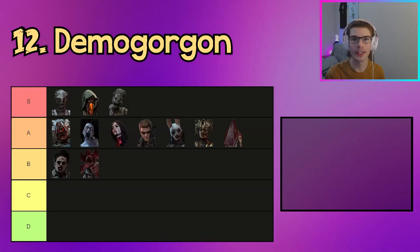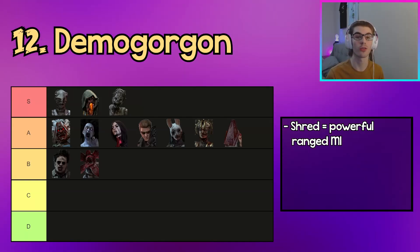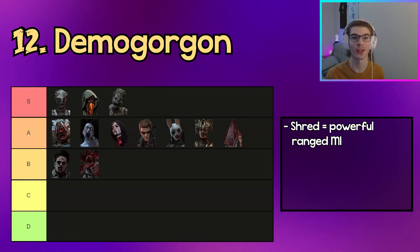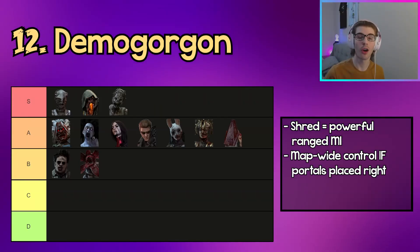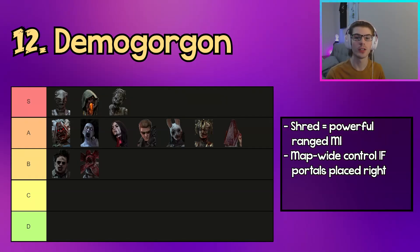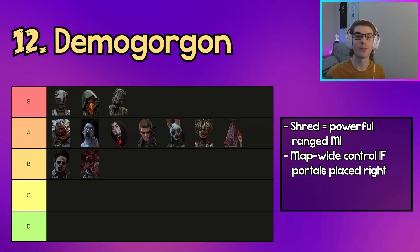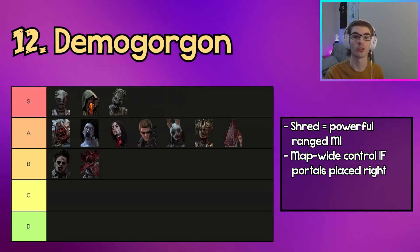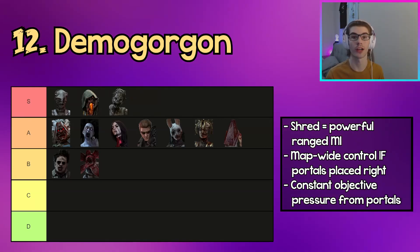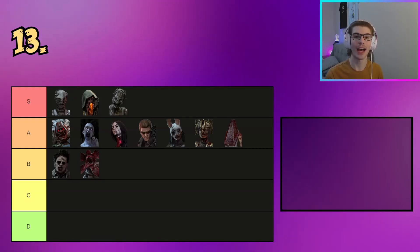The next killer in B tier is Demogorgon. Demogorgon has a Shred attack in chases — a very powerful long-range M1 that breaks pallets really fast and helps you catch up in chases easily. If you place his portals properly they allow for easy map movement and map control, but be careful because once you place a portal you can't pick it back up unless it gets cleansed. Place portals that will be useful all the way to end game and you'll be able to lock down and pressure areas very easily.